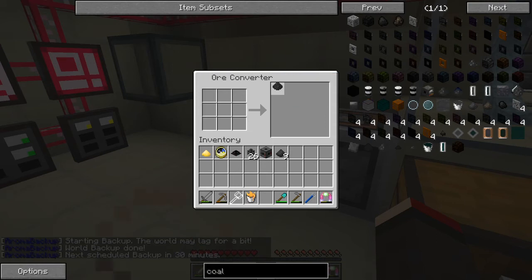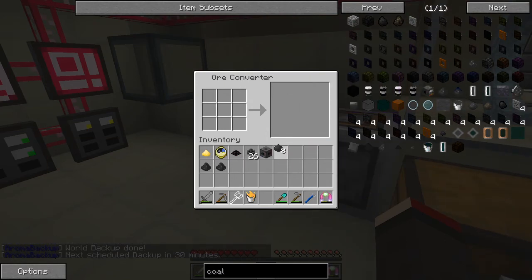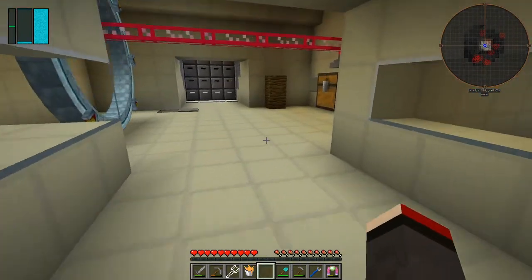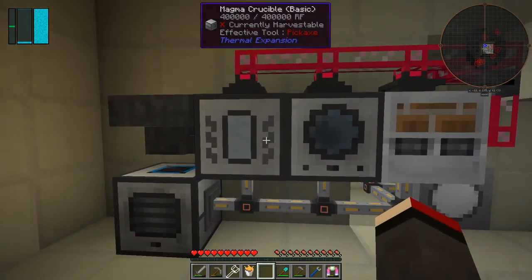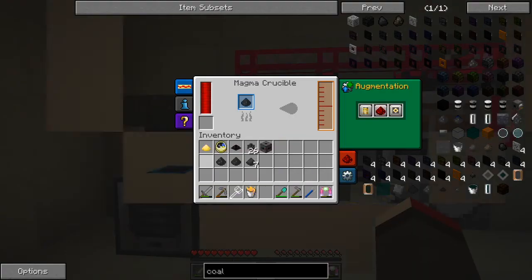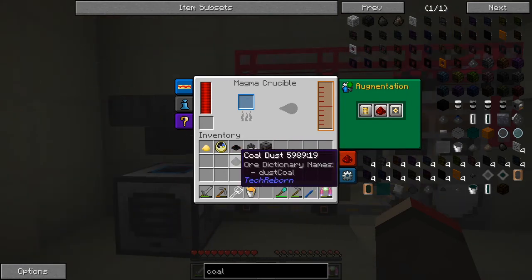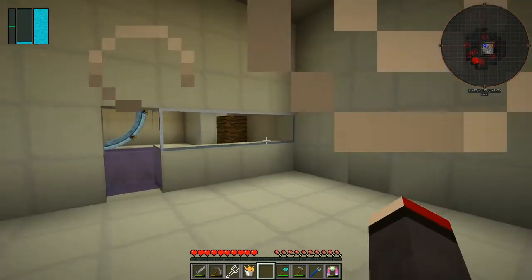Let's convert the coal dust to different types to find what works. We'll try: one Industrial Craft, one Ender IO, one Tech Reborn. Actually, maybe we need a higher tier Magma Crucible. No — it just needed to be Ender IO. Tech Reborn works too. So the only one that doesn't work is Thermal Foundation — fantastic.